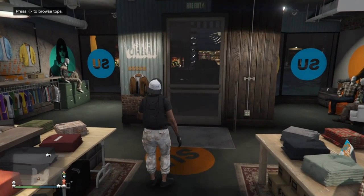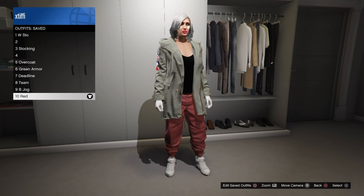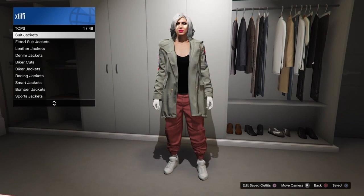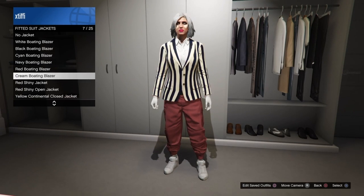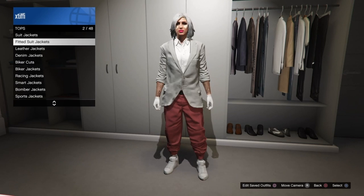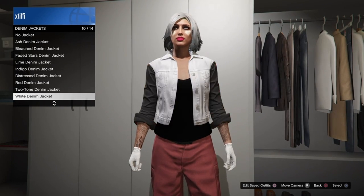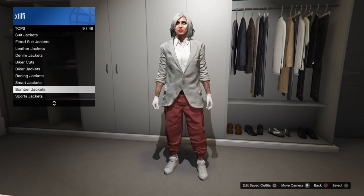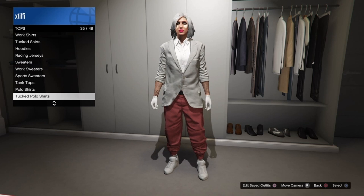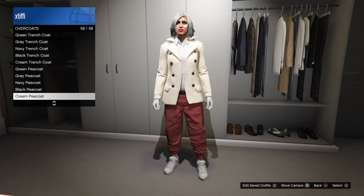Once you have these purchased, head to your apartment or CEO building and go to your closet. Put on the outfit that has the joggers or pants you're wanting to wear with the open jacket with no bra underneath — I'm doing it here with the red joggers. Go into suit jackets and find any closed button suit jacket that has the white business shirt underneath, then find an open suit jacket you want to wear with no bra. It could be a fitted suit jacket, leather jackets, denim jackets, overcoats — you have plenty of options. The ones that will definitely work are the ones that show the white button-up business shirt underneath when you put them on.